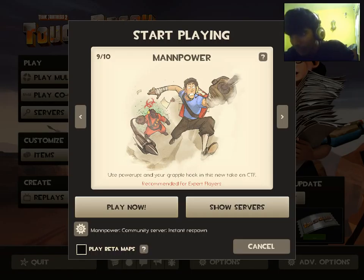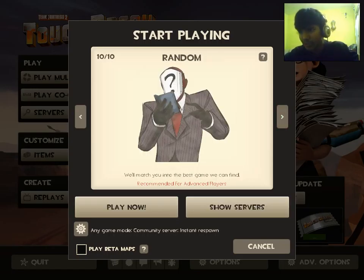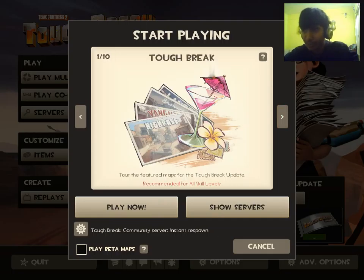Mann Power is a new take on CTF with grappling hooks and power-ups. It's recommended for expert players because things get very messy and new players will get dominated. If you don't want to choose, just select random.